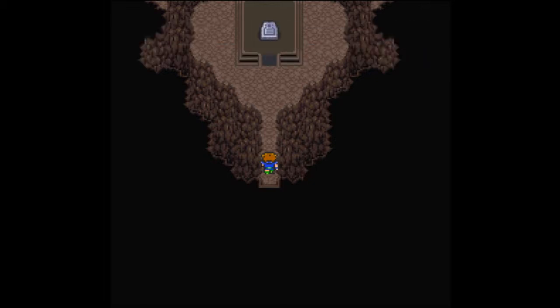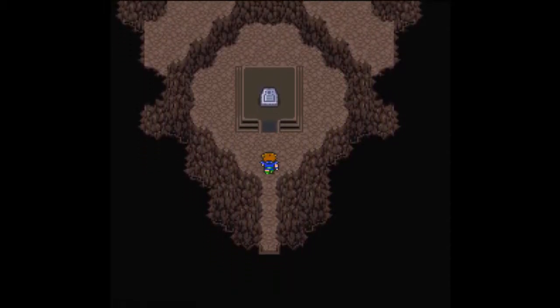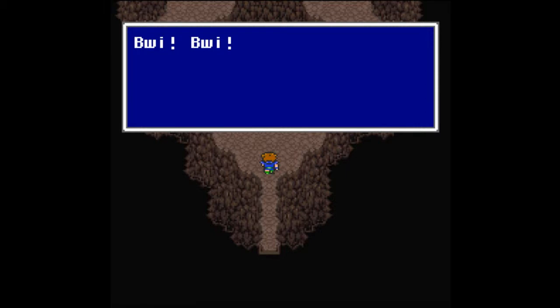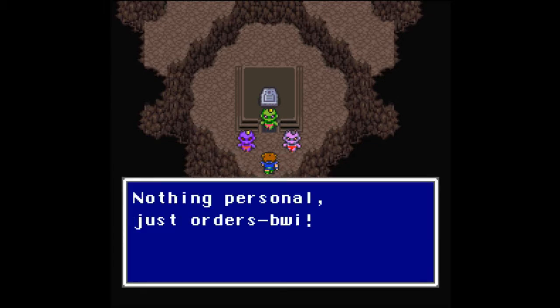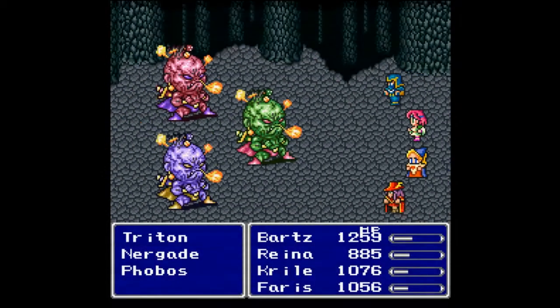And there's the lithograph. However, I do need to change my party around a bit. Actually I think I'm ready pretty much the way I am, so let's go ahead and head up there. I didn't make any changes. Someone in chat sent me 'bwibwe' and told me to kill y'all — 'bwibwe, nothing personal, just orders.' Apparently 'bwibwe' means boss time, because we're up against Triton, Nerdade, and Phobos here.